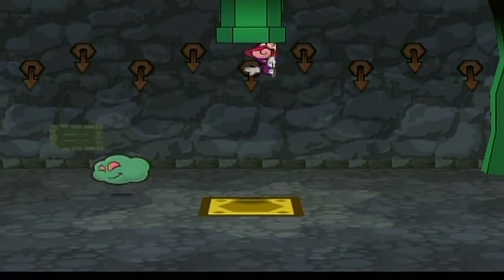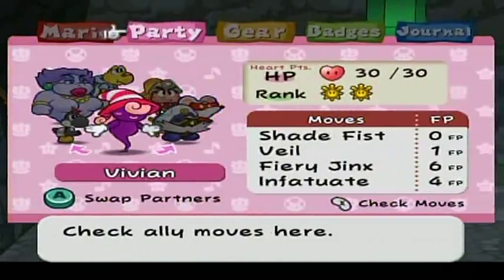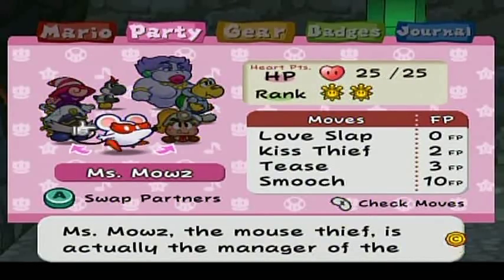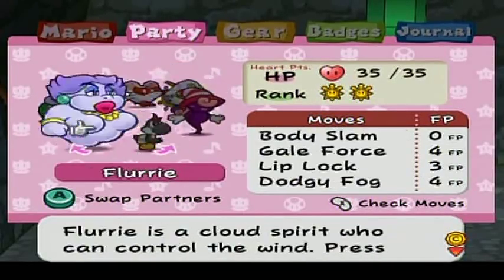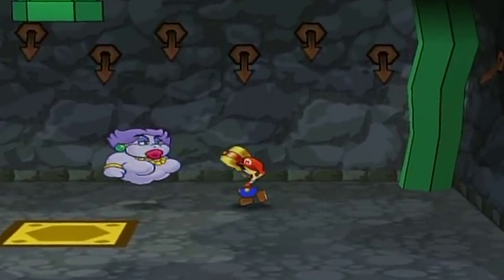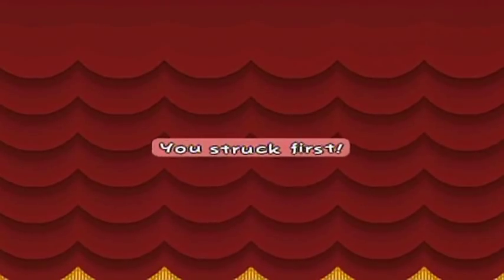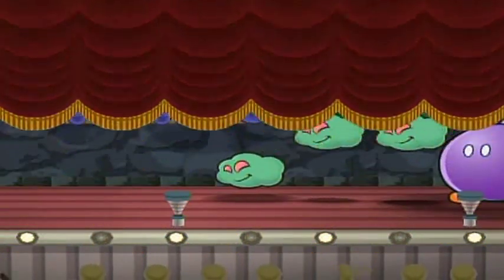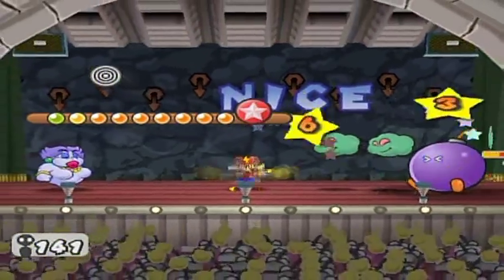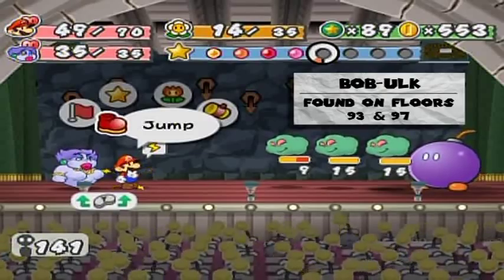Oh god, it's gonna attack immediately. Everyone's getting a little low on HP. How about Flurry? Those first strikes matter so much. Oh god, I didn't think it was gonna appear here — that's a Bob-omb Oak, the most powerful version of the large Bob-ombs.